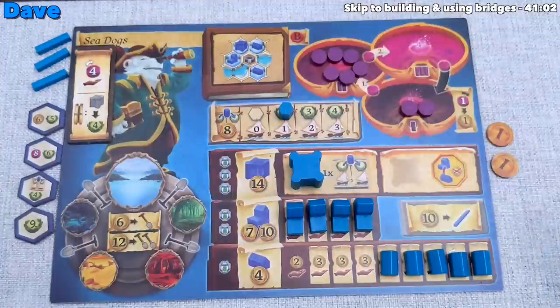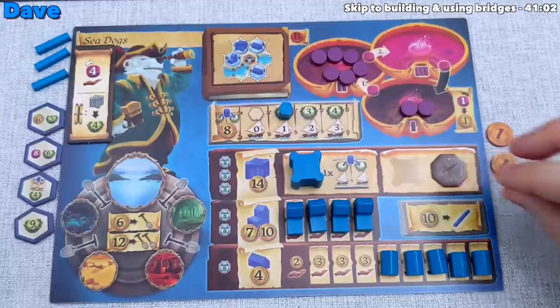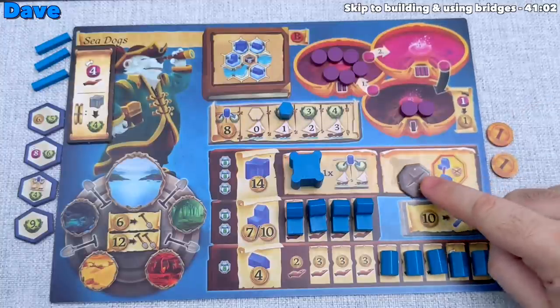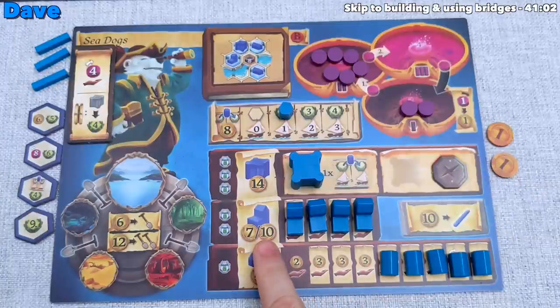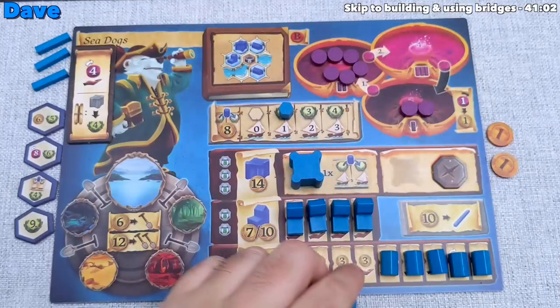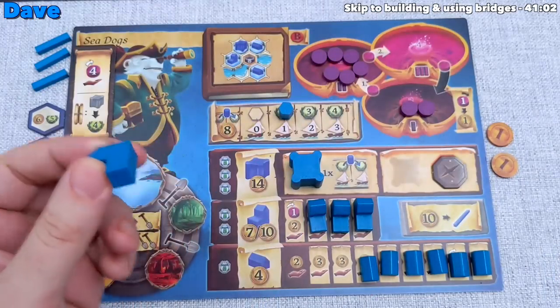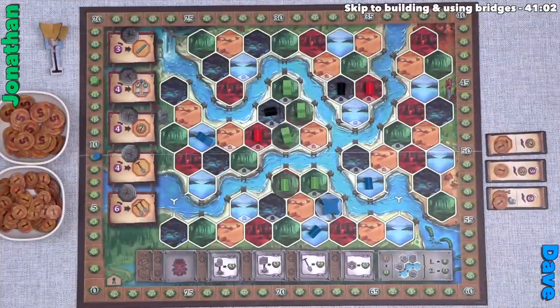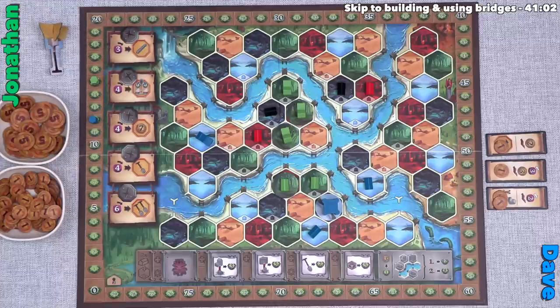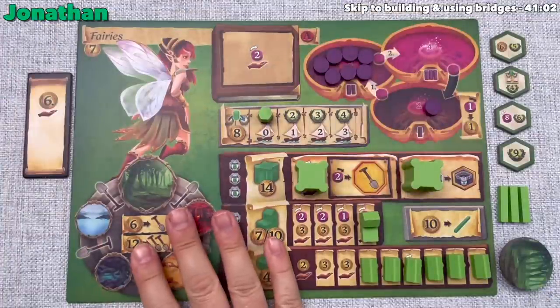I use the palace's special action — covered with a blocker to show it's been used — to upgrade an isolated house to a trading post for zero cost, regardless of adjacency. Even though it was free, it still counts as building a trading post, so I score three more points from the round-two incentive tile.